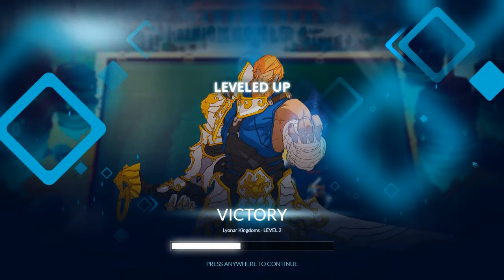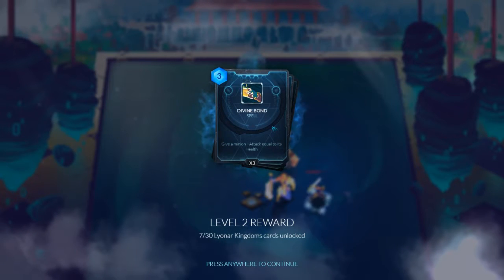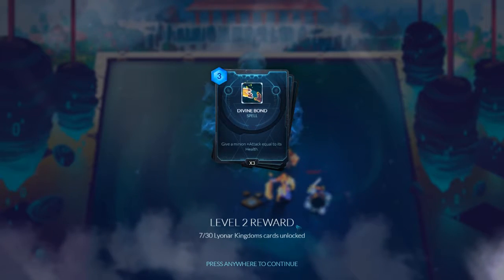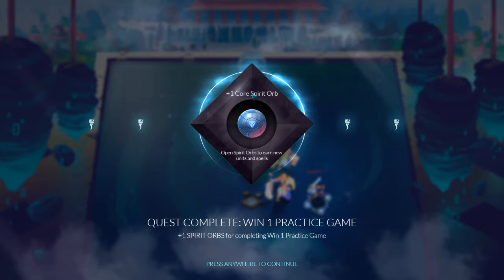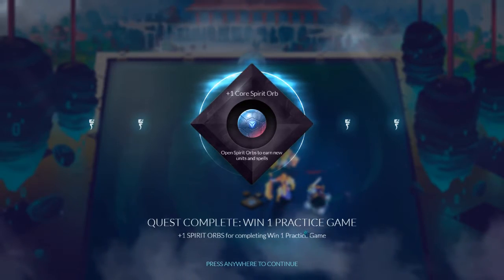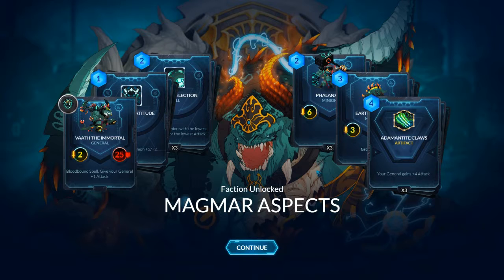This game is nice, I like this game so far. We leveled up — it's a level two reward. We get Divine Bond: give a minion attack equal to its health — that sounds really familiar. And we got a Core Spirit Orb. I'm guessing Core means it's the basic booster pack instead of an expansion. Plus one Spirit Orb for completing win one practice game. This game is cool — and we unlocked the Magmar Aspects because we beat them.